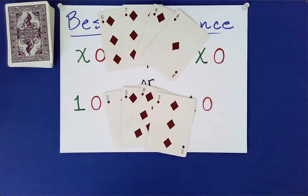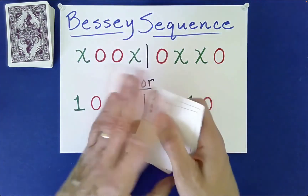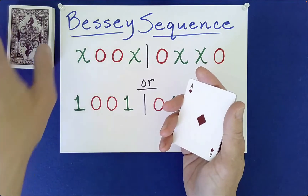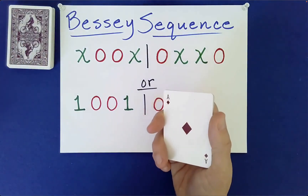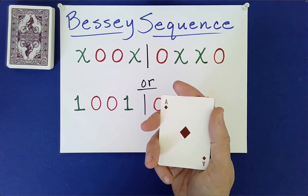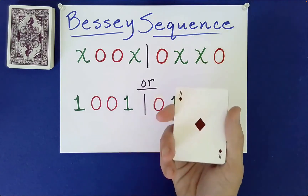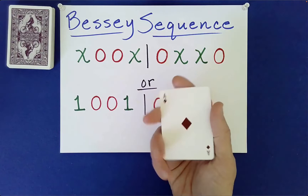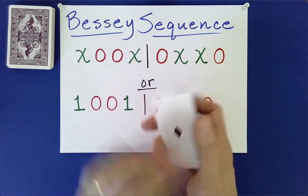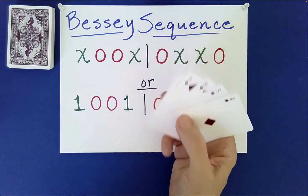So that is a simple effect you can do if you start with ace through eight and follow the steps and procedures I've been teaching in this mini-series — this will always work. It would be really fun, for instance, if the number 18 meant something special to the spectator, like their birthday is on the 18th or they happen to be 18 years old. But you can have the cards add up to any value within reason — you would have to engineer it that way. Here I just had them add up to 18, so let's show you how that's done.